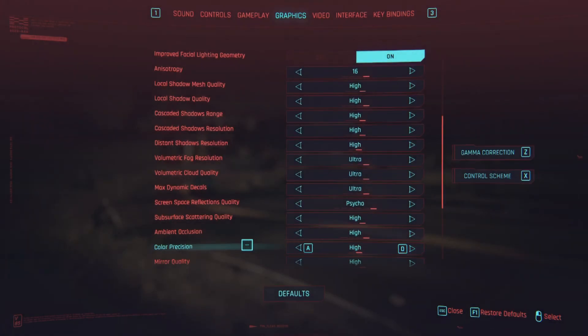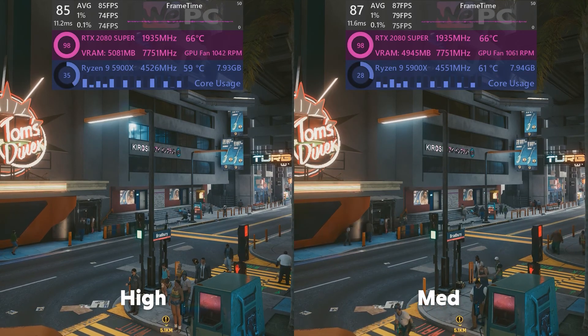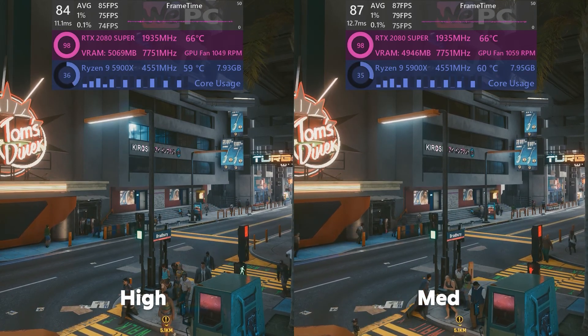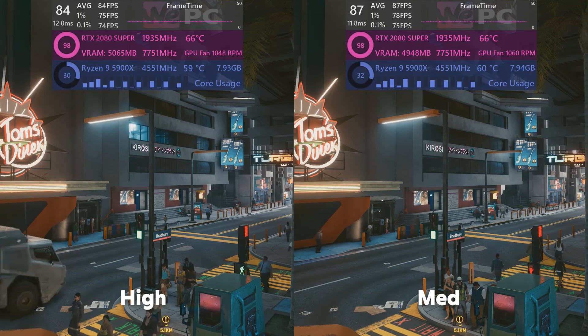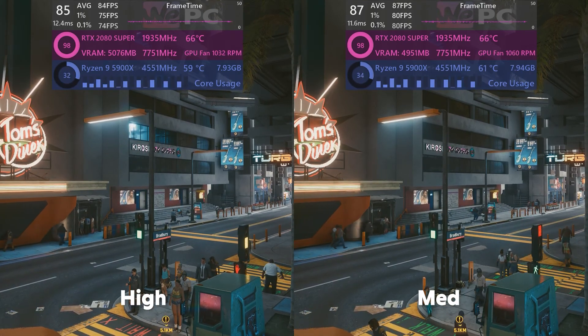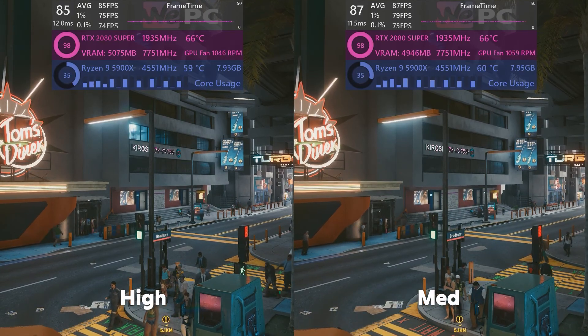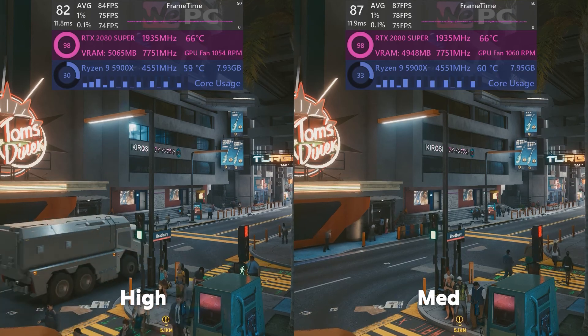Color precision is next. All this setting really does is prevent color banding. When there's lots going on in screen space — and there's loads of color in Cyberpunk 2077, especially at night in Night City — you can gain around 3 FPS when switching from high to medium with pretty much no impact on visuals. This setting is basically a higher FPS button.